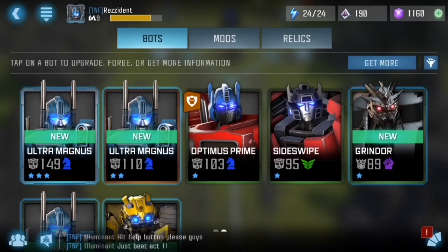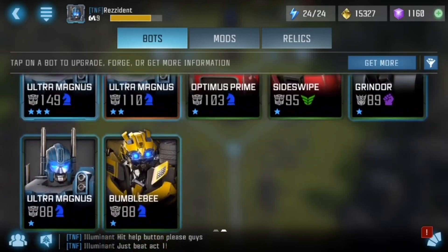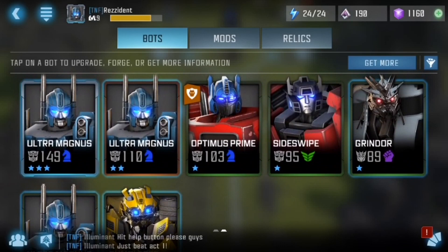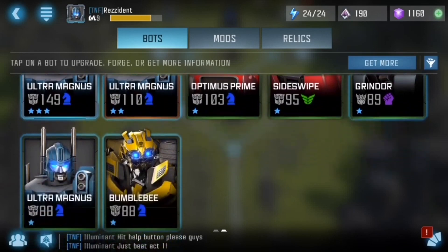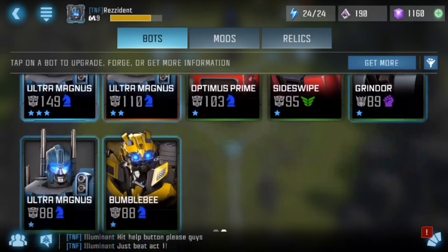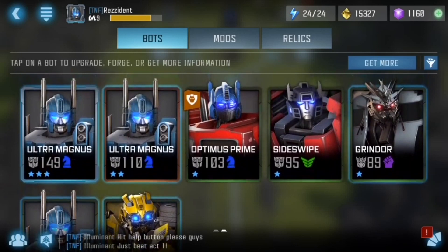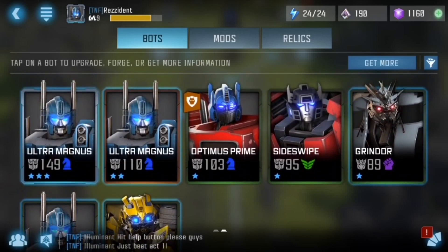Okay, so this is the bots. We did go ahead and get the three star Ultra Magnus, the two star Ultra Magnus, and the one star Ultra Magnus from the deals. We also got the regular energons as well that you normally get. Now what I'm going to do is go ahead and open some crystals.